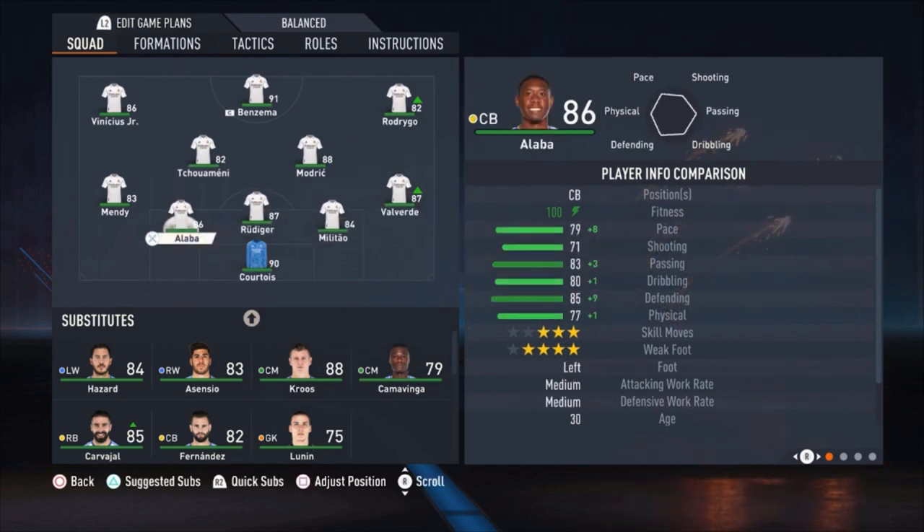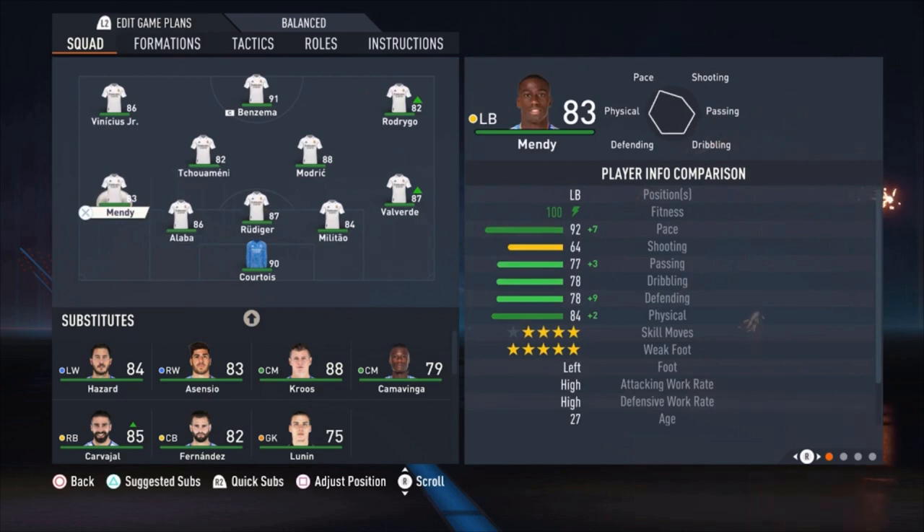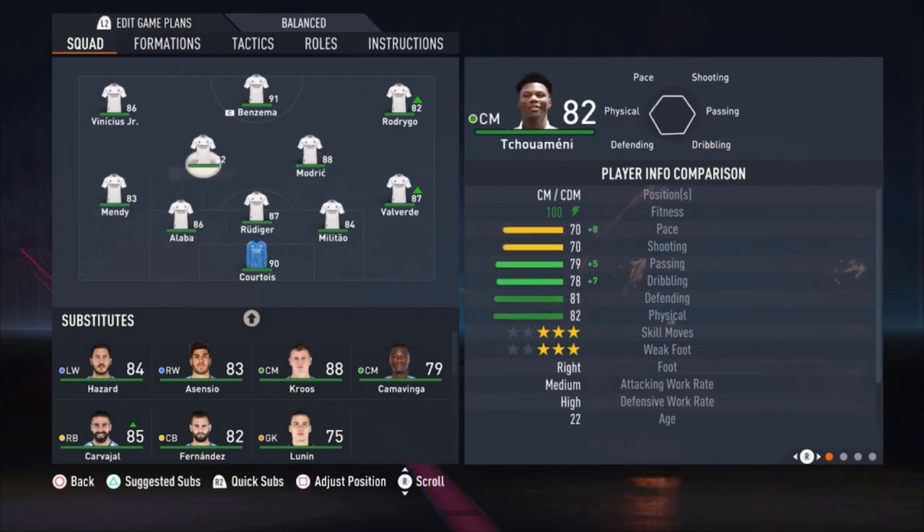The lineup: Courtois is the goalkeeper. Valverde as the right defender, three center backs — Militão, Rüdiger, and Alaba — and Mendy as the left defender. Then we have Modrić and Camavinga as the central midfielders. I know the question coming: why am I not playing Kroos? I've been getting this since FIFA 18. In my opinion, he's way too slow — only about 50 pace — so that's why I'm not playing him.